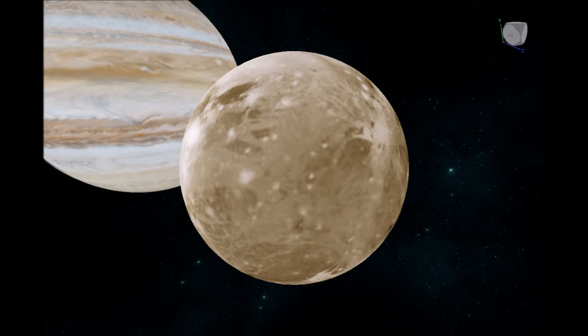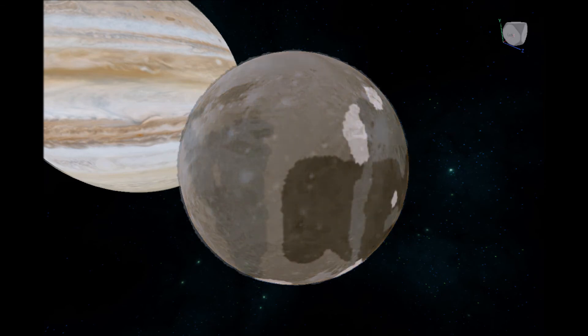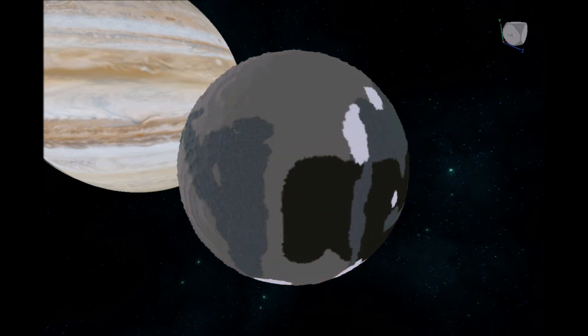Moving on, this is Ganymede, the largest moon in the solar system. In-game, it's rounded up to the size of Mars, so I could at least try to give it a similar level of personality, right? I couldn't figure out anything interesting to add here, so please tell me what I could add to it.